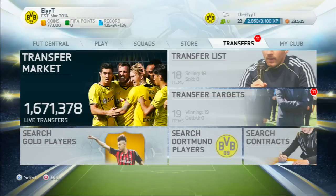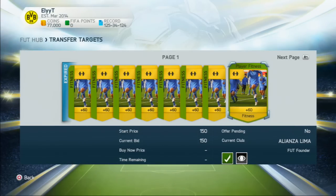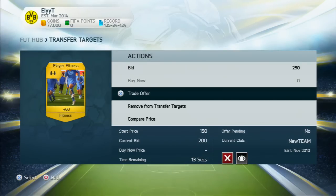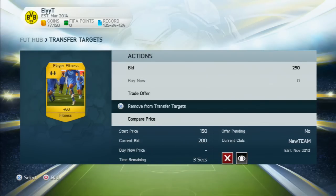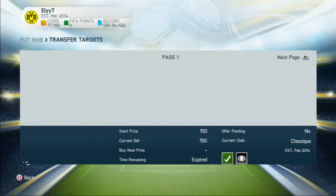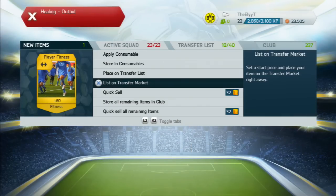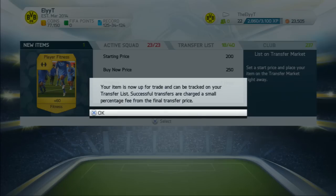Once you're done with that, head over to Transfer Targets. You can see all the ones you've won. You do get outbid every once in a while, but it's really uncommon. You can just go ahead and remove that from your transfer targets. So you've got a whole bunch of them here. What you're going to do is take each fitness card and put it back up on the transfer market with a starting price of 200 and a buy now price of 250.